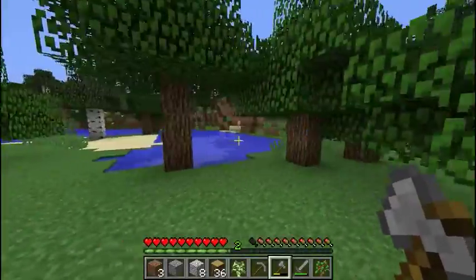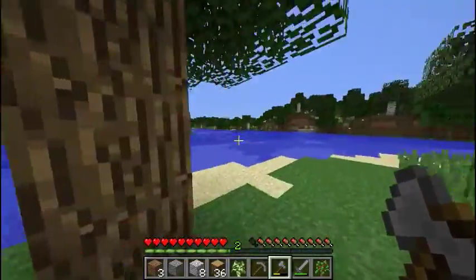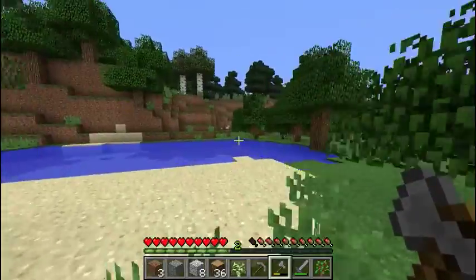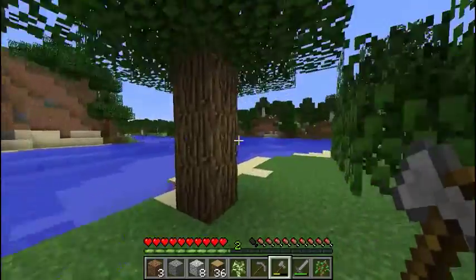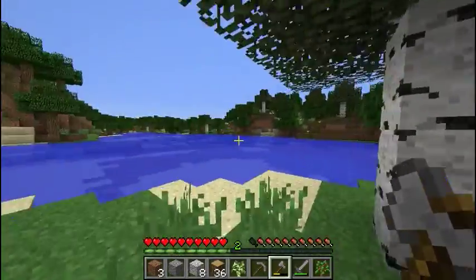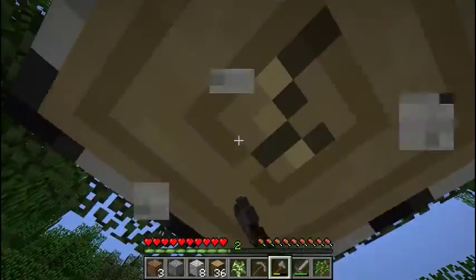I kind of want to build here — this looks pretty good. There's sugarcane over there, there's plenty of forest, and a lot of chickens. I feel like there's plains around here somewhere, some cows and stuff. There's a chicken over there. But anyway, back to me hitting trees.